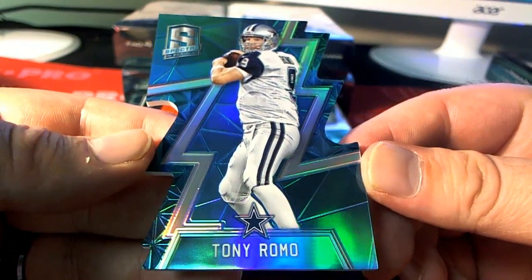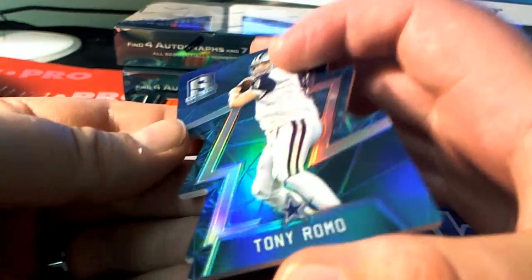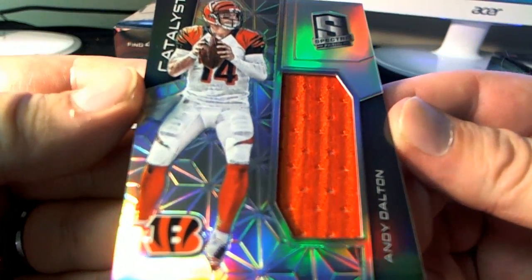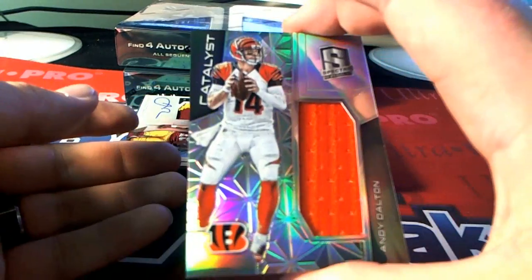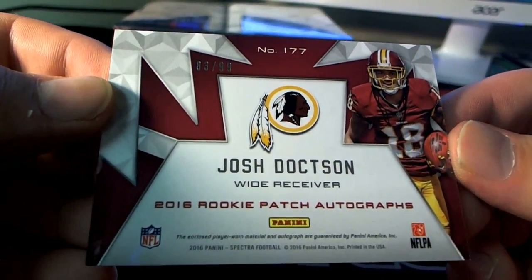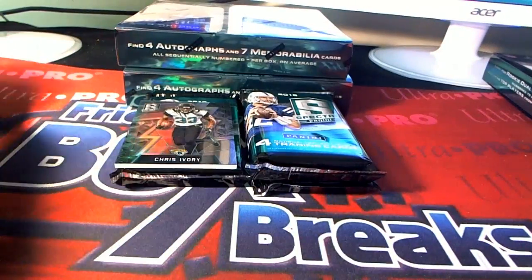First one here is a Tony Romo Blue Cut right there for the Boys, 35 of 35. Dallas Cowboys — Ron D., that's coming out to you. Next one here, we got an Andy Dalton Catalyst for the Bengals, 99 of 99 Cincinnati — that is Ron D. Good rookie right here — Josh Doxson, three-color, yes sir, Raza rookie card. 83 of 99. Washington — that's Ron D. coming out to you.